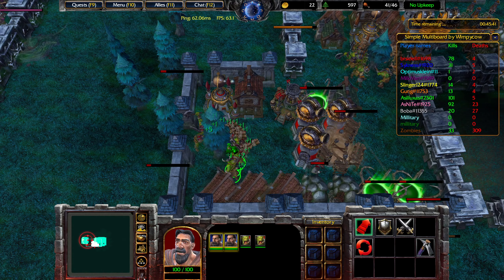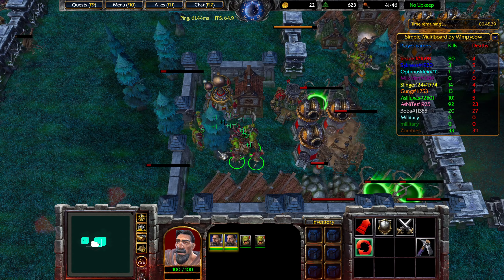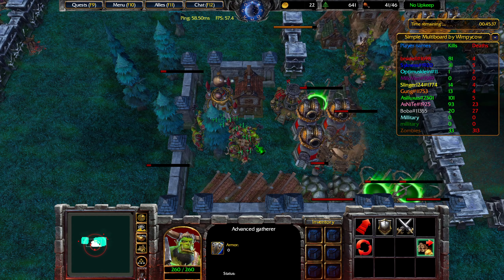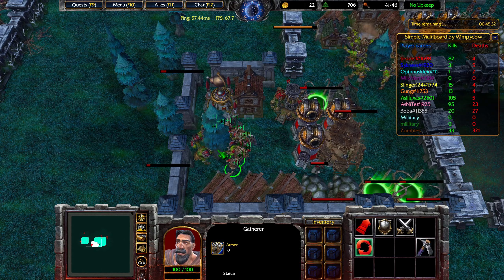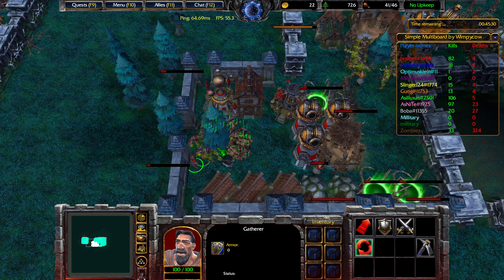One trick that I advise is double layering your gatherers in the tree. It's a little bit tricky, but if you land it, you can get twice as many gatherers, which is quite helpful. Alternatively, you just go for a 2-tree base, and that's nice as well.